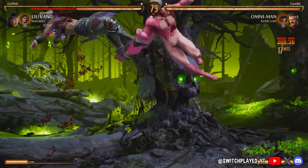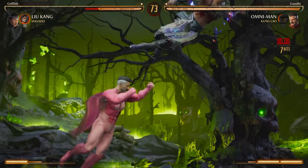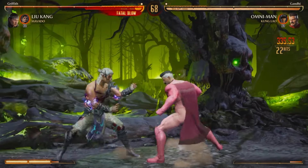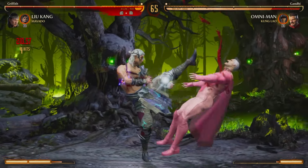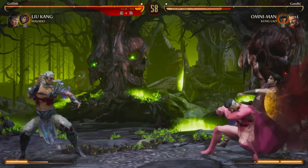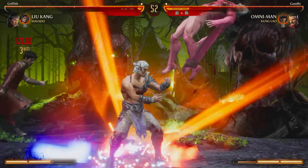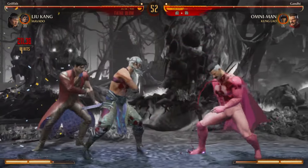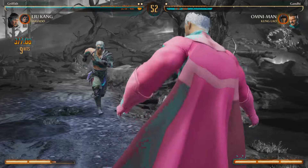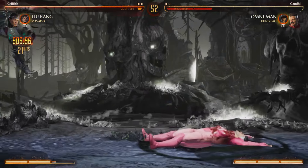This is not where I want to be right now. I finally blocked the overhead, but then I just get smoked by the grab. I'm about to get perfected. Can we make this comeback though? Let's go into the reset. He did not get caught by my bottle. Hey, let's go into the fatal blow — holy shit, I cannot believe we made the comeback! Look at his meter — if I had extended that combo anymore, he would have broken the combo. The stars aligned for me right there, and we win the match.